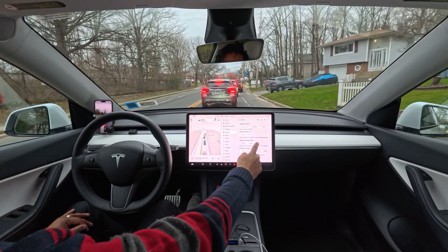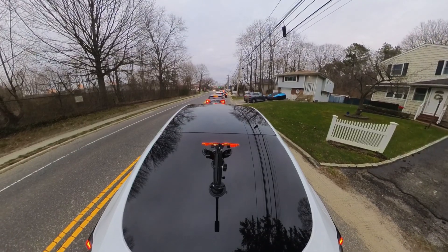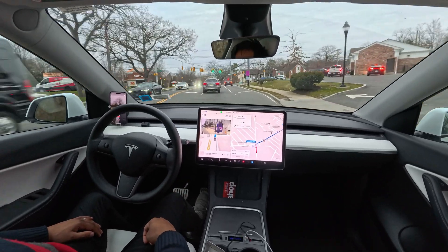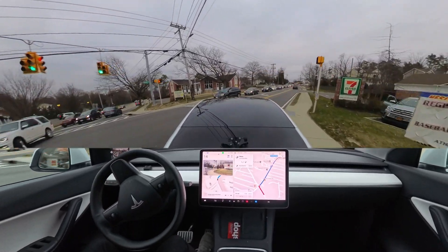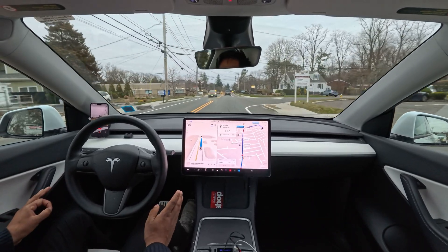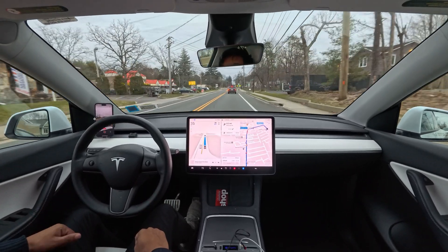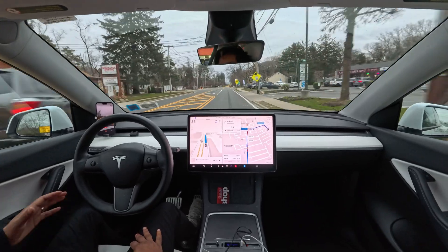I'm changing the route and also switching autopilot to assertive mode to see how the car handles things. We should keep on the right-hand side because we're gonna make a right turn — a little slow, but very nice because the car didn't hesitate. In version 12.3 the car seems very fluent, not stuck in the middle of intersections like before. And speaking of fluent — my English isn't that fluent, so I apologize if my accent bothers you.